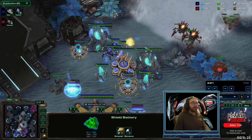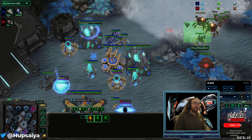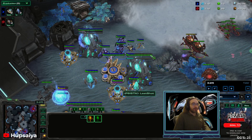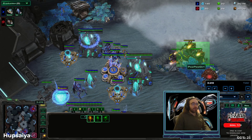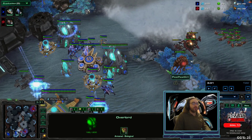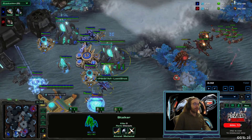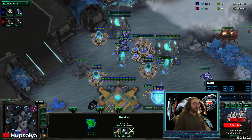Any time the Zerg player tries to land a ravager bile, you're going to try and shoot him. He's going to try to land the bile — I shoot him. I split my stalker over to this side to kill the overlord and get rid of the high-ground vision. If they have a pervert pillar where you can't kill the overlord without high-ground vision, there's nothing you can do, but here I was able to deny the high-ground vision and that worked in my favor.